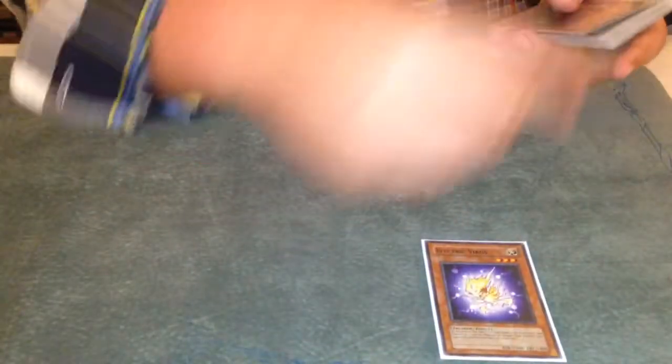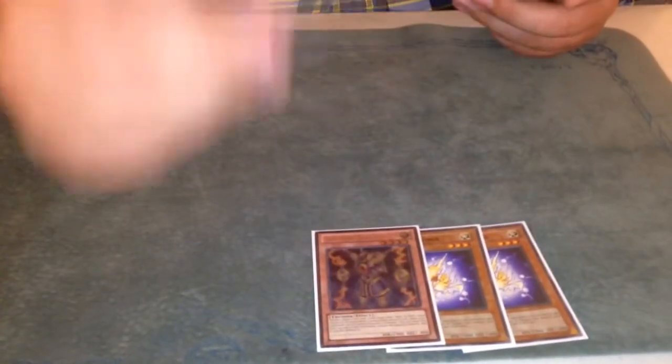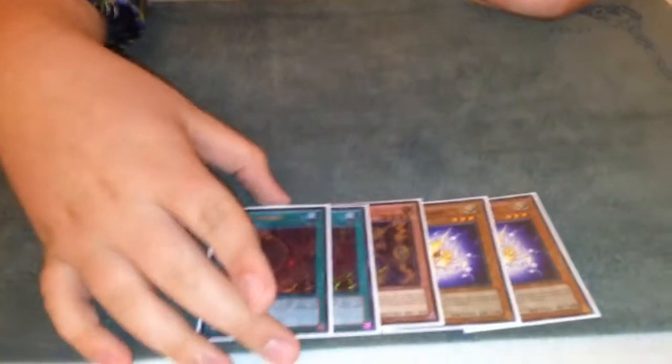My side deck is two Electric Virus — it's sweet in the mirror because they make Ophion and you steal it. It's also good against Dragons. Thunder King — good against all the stuff Thunder King's always been good against. Two Zombie World — with the rise of Dragunity Rulers, you've got to fight for the field spell. Plus it makes the dragon and water effects just fire off for Blaster or what have you.